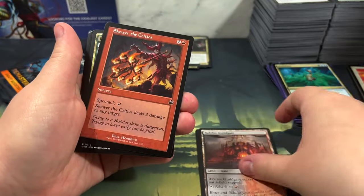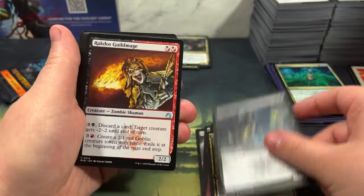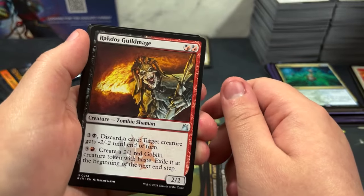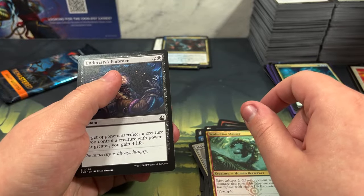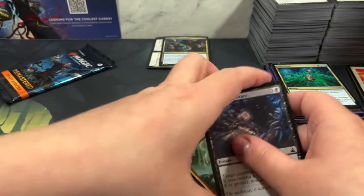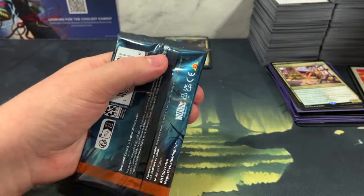Second to last pack! Spirit, tap land. Skewer the Critics. Plant hydra - hey it's Audrey! Zombie Shaman - he looks mad. Why do you look like a Predator? Yeah, kind of looks like Predator from Alien vs. Predator. For our plant Phytohydra it goes for a dollar and one cent. If damage would be dealt to her, put that many +1/+1 counters on it instead - just barely a hit.